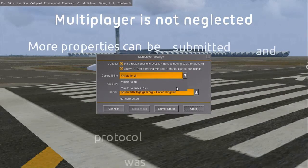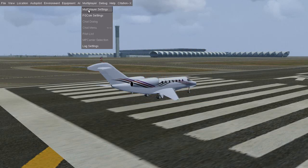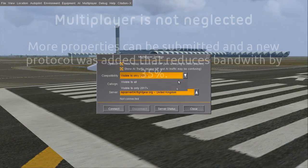Nautafly is not neglected. More properties can be submitted at a time for animation of every part of the aircraft, and a new protocol was added that reduces the bandwidth use by 35%.